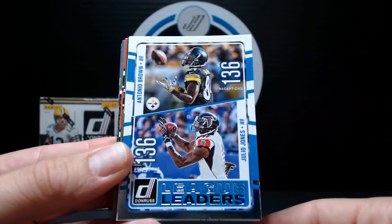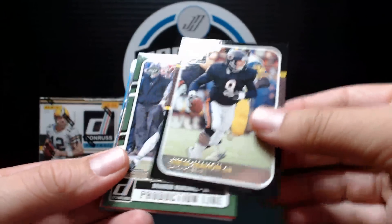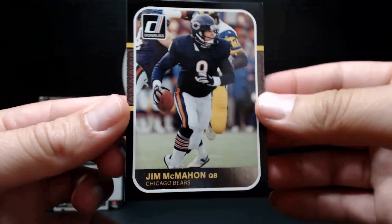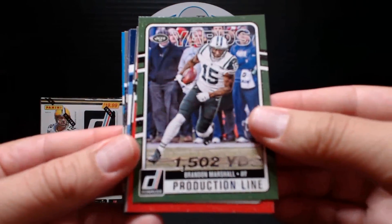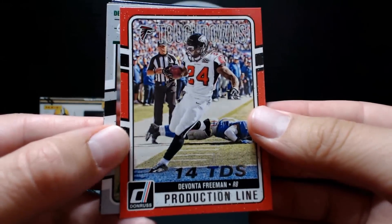League Leaders: Antonio Brown and Julio Jones. All Pros: Luke Kuechly. There is the 87 insert — throwback to the 1987 look. It's cool. Brandon Marshall yards, touchdowns, Devonta Freeman.